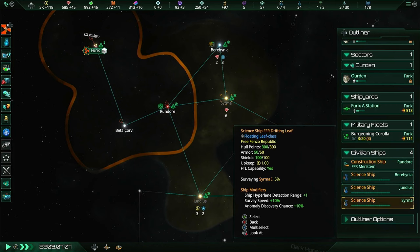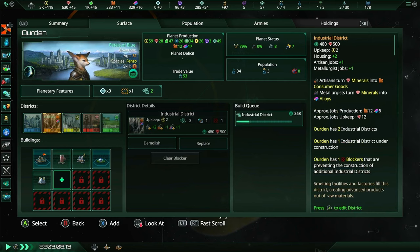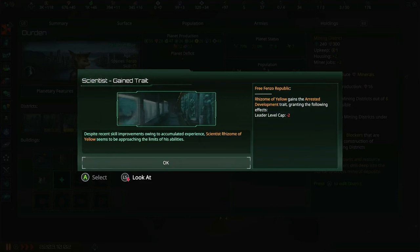Everyone's doing something. We are exactly a third of the way done with this colony ship and we are slowly working on this industrial district. I realize industrial districts take 480 days to make, while the resource districts only take 240 days and 30 minerals. I suppose it makes sense since city and industrial districts are probably some of the most important, but it's still irritating nonetheless.